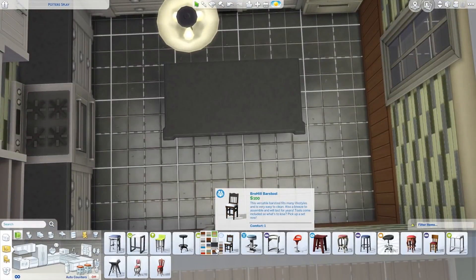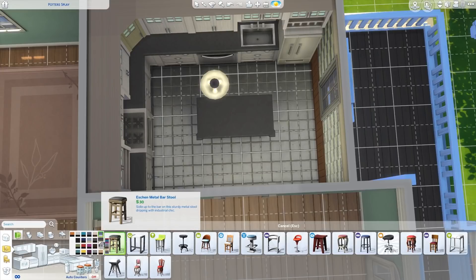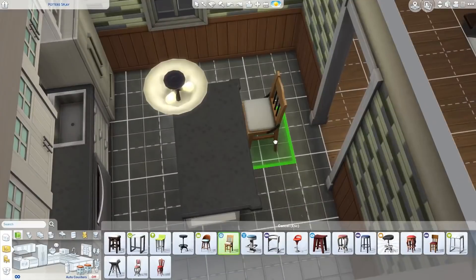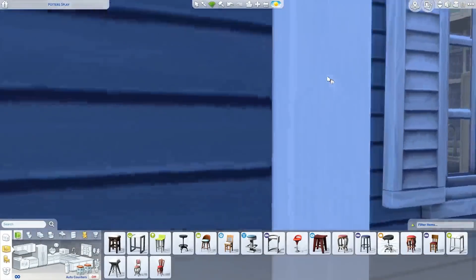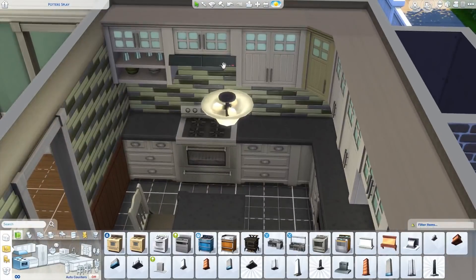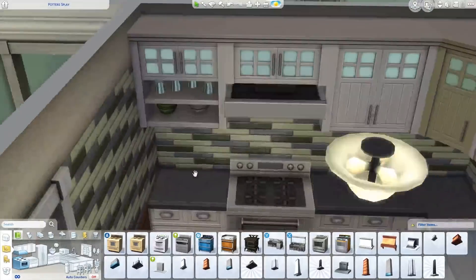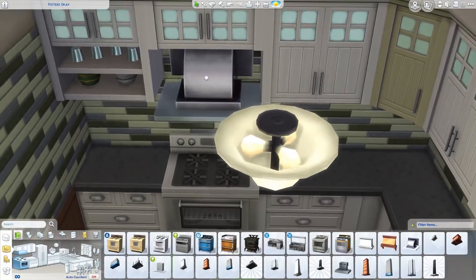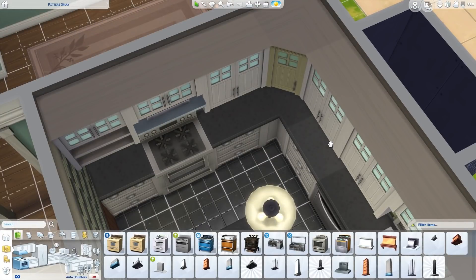Same thing goes for island countertops — you can get fancier versions that just look a lot nicer and make the whole place look more finished, as opposed to the default one which just looks plain. I'll scoot them a little bit to center them better in the room, since they center based on the square they're on but that's not always visually centered. I also like to put in a nice stove hood — this one looks good with this particular stove, but I also like the hanging ones in different kinds of kitchens.